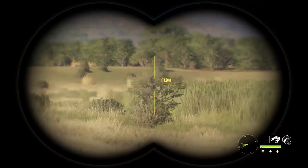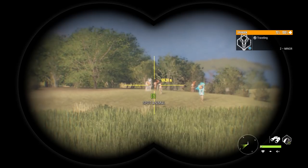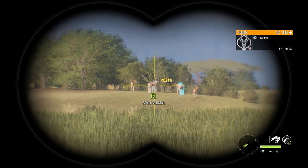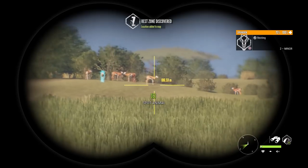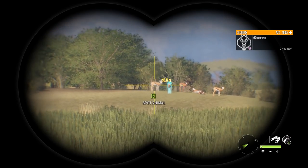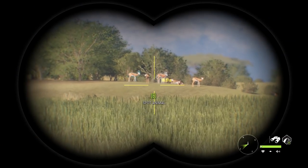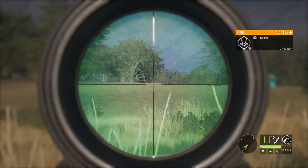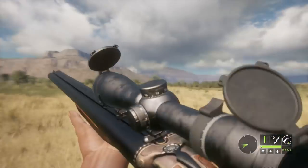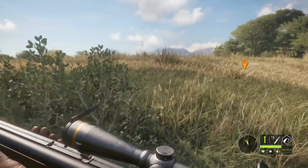We got a herd of springbok now. They're very pretty animals. Are they all miners? Yeah, even for springbok these guys are not that appetizing. The gemsbok scared off the springbok — he was having none of their nonsense. Now he's heading back over the hill. It's just another miner. If we actually had some big sizes I'd go for him, but we've been finding a lot of miners this episode.